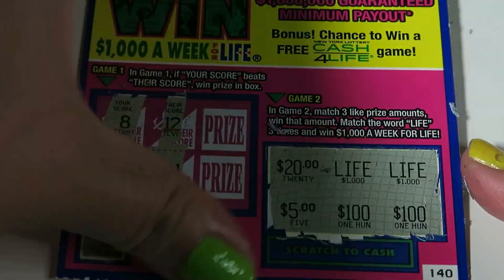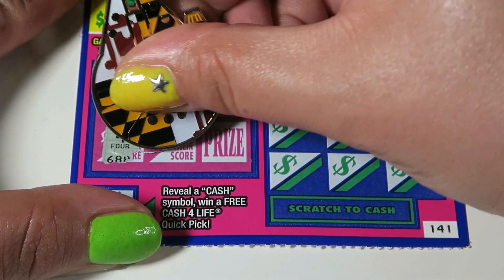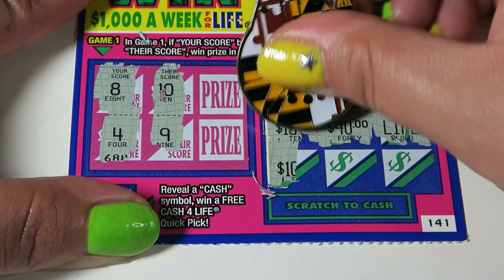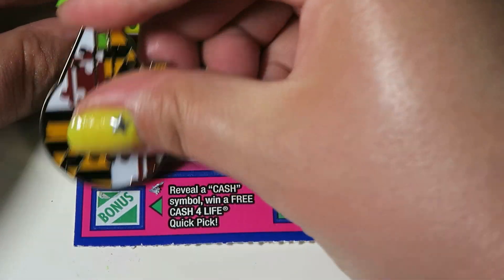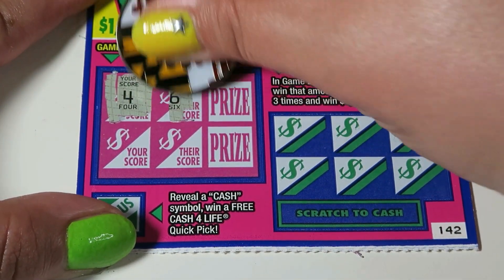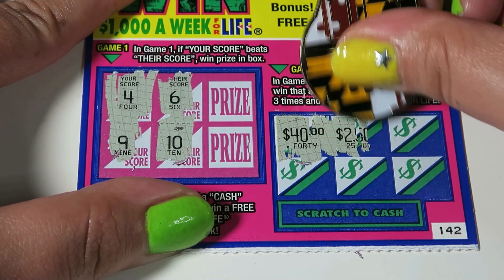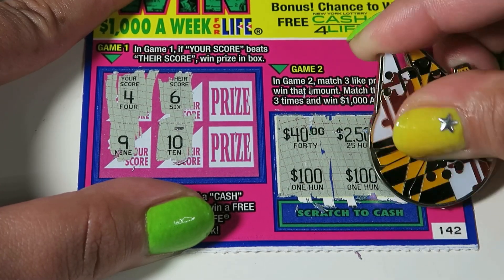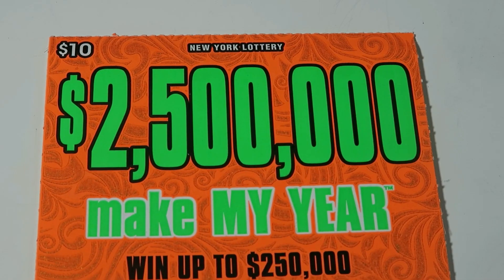Can we at least get a quick pick? Ticket 1, 41: we have an 8, they have 10. We have a 4, they have a 9. Three like amounts: 10, 40, and life. We have 10, 2,500, and 100 — oh my goodness. Not even a quick pick. Last Win for Life, ticket 1, 42: we have 4, they have 6. We have 9, they have 10. We have 40, 2,500, 2,500, 100, 100, and life — nothing over there. 5 in a row, but we still have 2 tickets left.